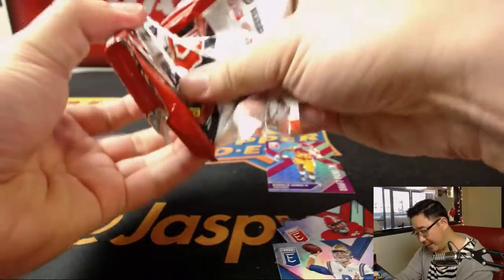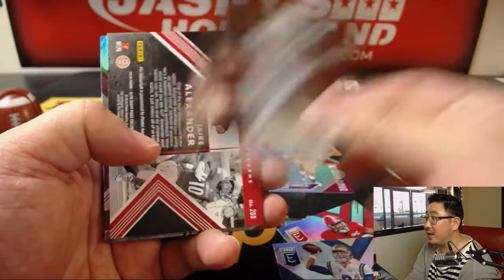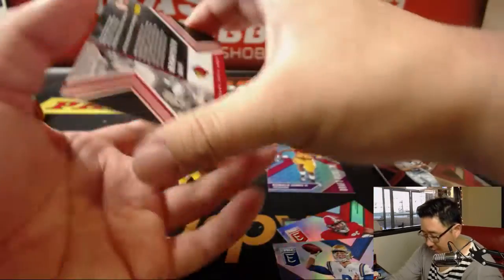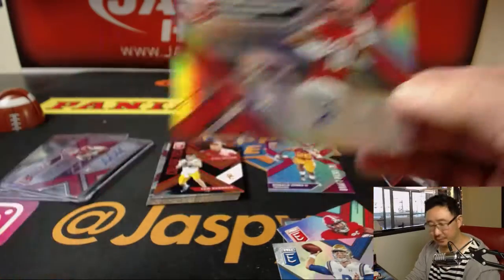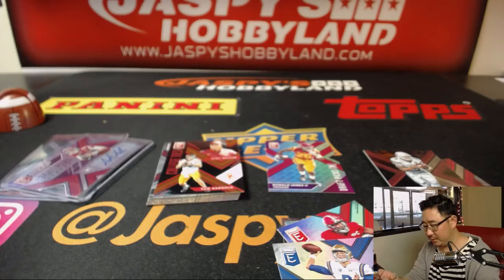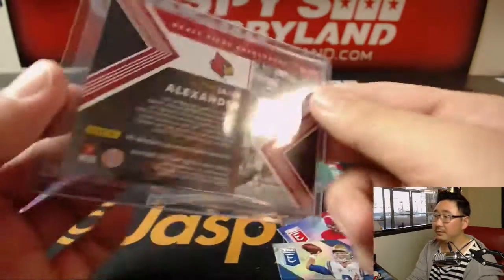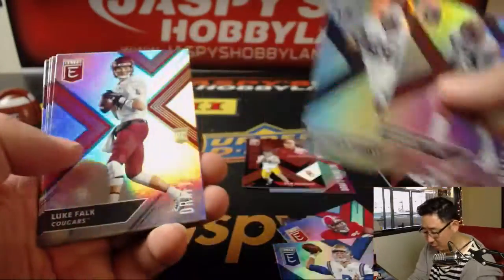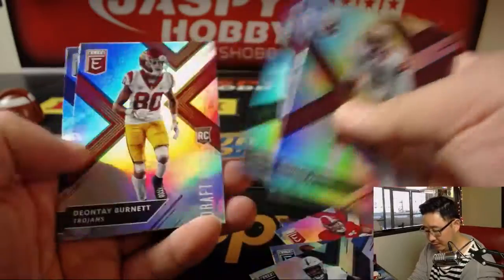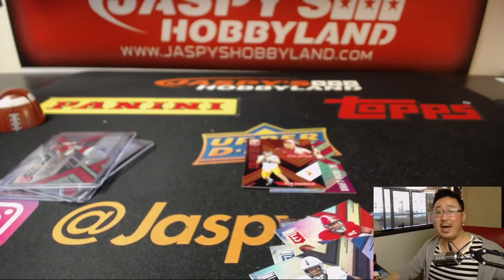Scott's last pack: behind a Dak Prescott is a Cardinal — Jaree Alexander. Also pulling Clay Hilton, Sam Darnold, Saquon Barkley, and Dante Pettis at the end. And there you have it — there you go, Scott.